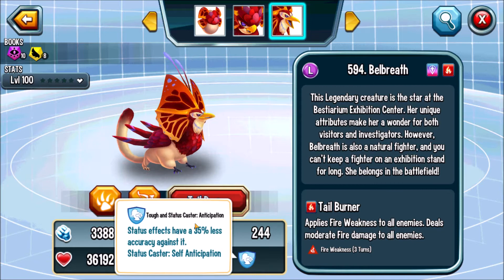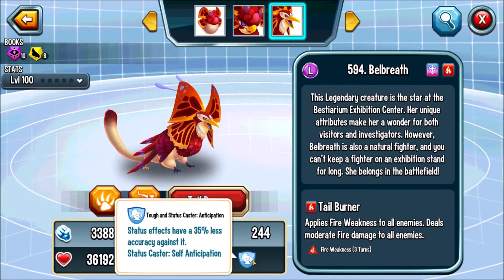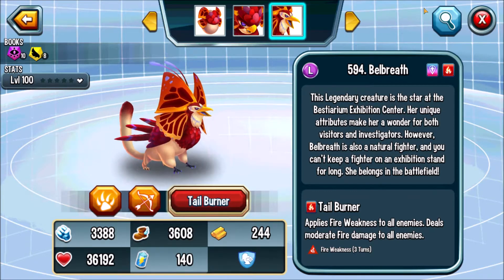It's tough with status caster anticipation. She means that negative status effects have a 35% less accuracy against her, and she has anticipation as a status caster.